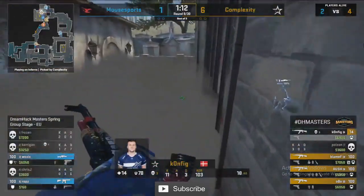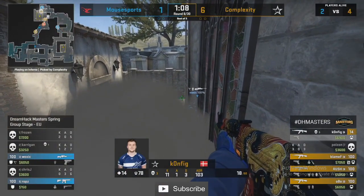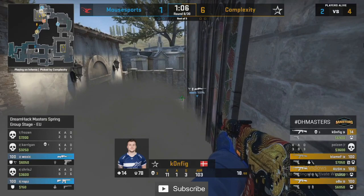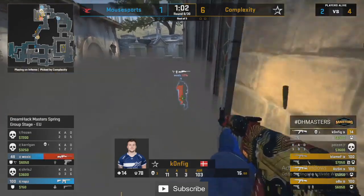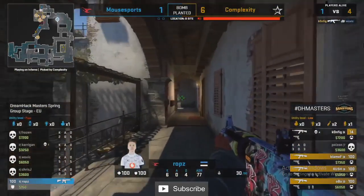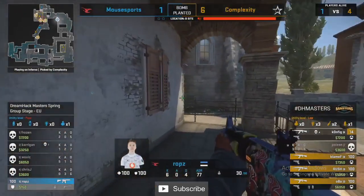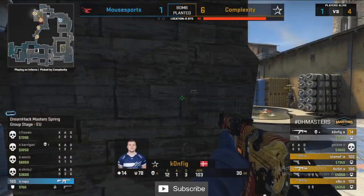Config is in scary CS mode — we haven't seen this from him in a while. He's looking for even more. Woxic, don't go around that corner please. Config's not in the mood to miss right now. He's on three, and this fourth has just been delivered to him. Rops is going to save, so probably won't give it over, but this is a scary-looking Config.